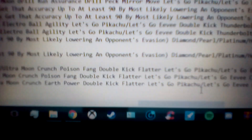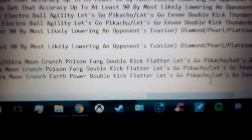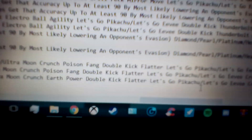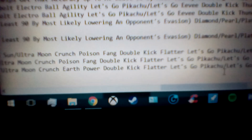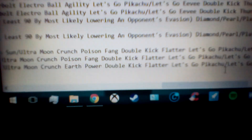Then on to Diamond, Pearl, Platinum, HeartGold, SoulSilver, Black, White, Black 2, White 2, X, Y, Omega Ruby, Alpha Sapphire, Sun, Moon, Ultra Sun, and Ultra Moon. The thing that's different here is that instead of Poison Sting, you have Poison Fang. This is a pretty sweet one — it's 50 power, 100 accuracy, physical Poison type move. The ability from it is — I believe it's 30% — there's a chance it will badly poison the opponent.